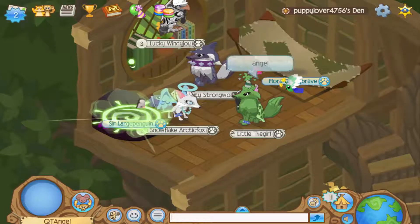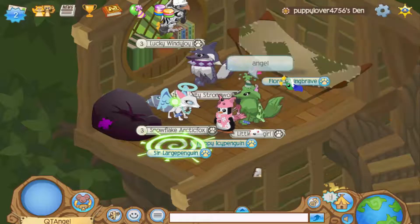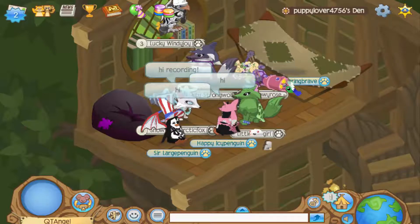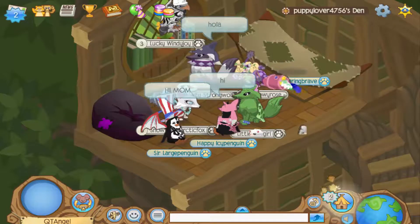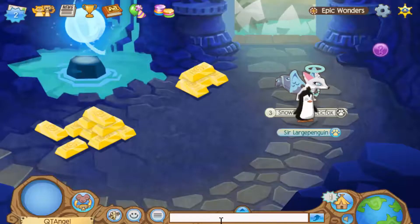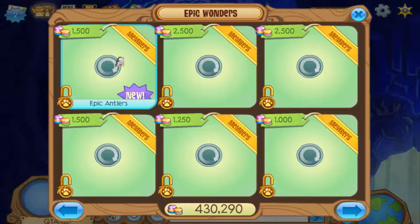So anyways, today there are two new items. One is in the beta party — I'm not sure when that is, oh okay it's in 47 minutes, I guess I can pause until then. For now, the other new item is actually at Epic Wonders — someone else found it before me, I didn't have to go searching. The new item is called Epic Antlers.